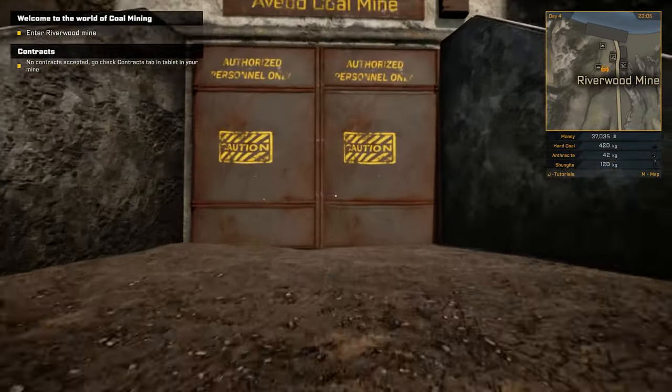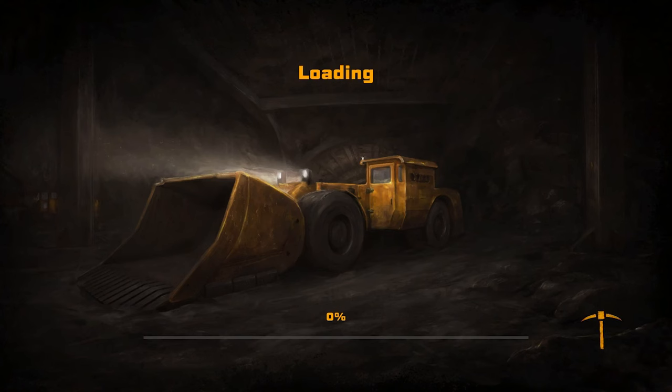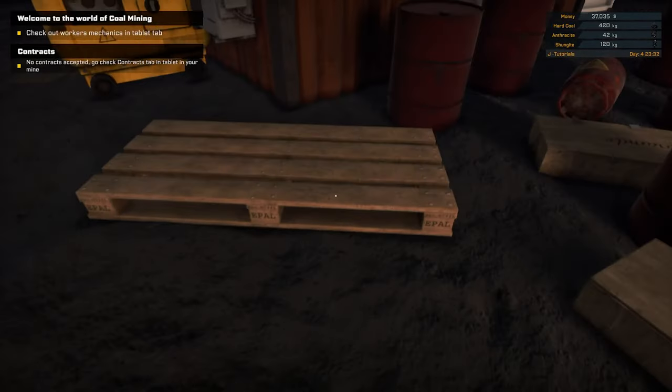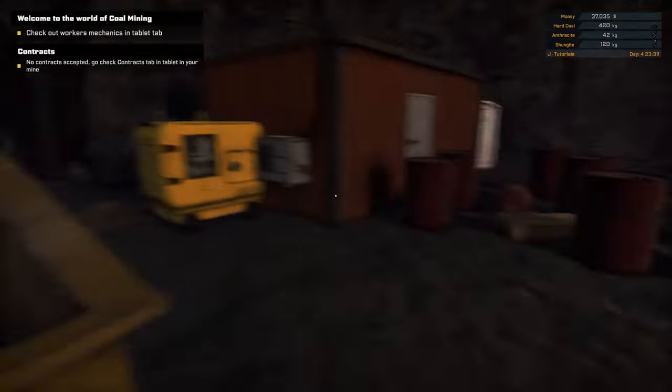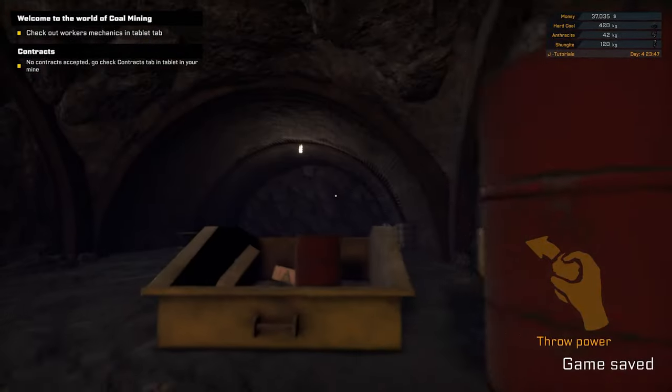I wonder if we can transport coal from the other mine to here. Let's go down. Welcome to the world of coal mining - check out workers and mechanics in the tab. We need all these things together, then the workers accept. So it's exactly the same as the last coal mine, people have just dirtied the place. We've already got the bomb shelter, which is good - we don't have to buy that again. It's pretty much exactly the same mine, just a different spot.